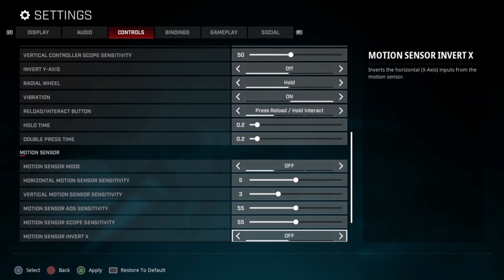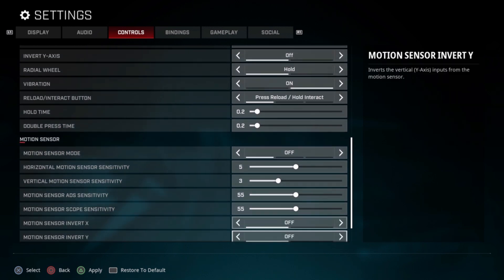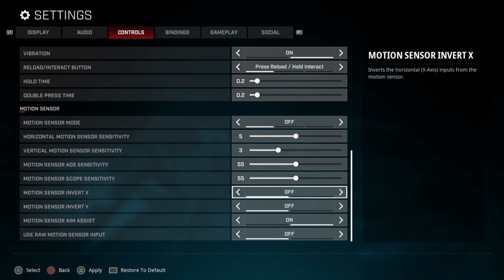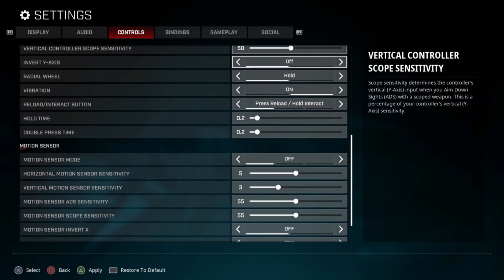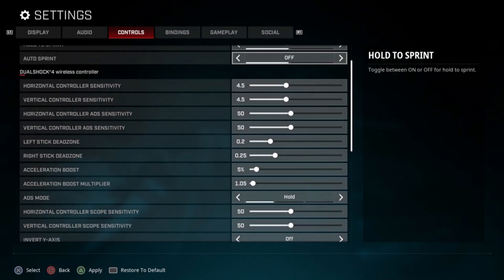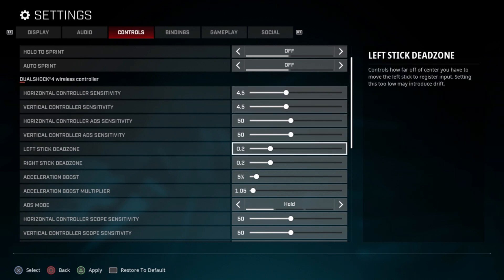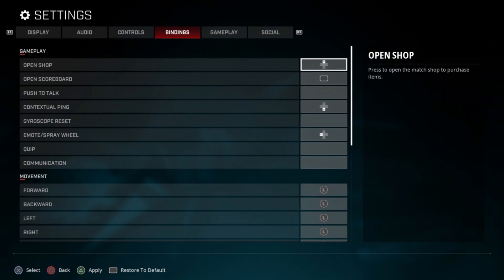I usually stick pretty close to default settings. I always spectate people and some players can handle extreme sensitivity and acceleration boost and all that, but most of the players I fight or spectate would do much better if they just lowered their sensitivity and stopped tweaking all the settings. You just want to get your muscle memory down — figure out what you like and stick to it.